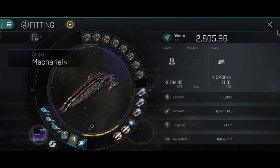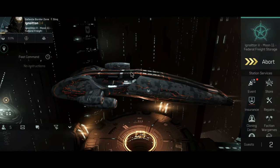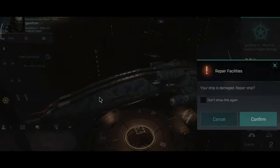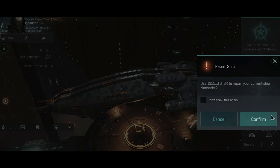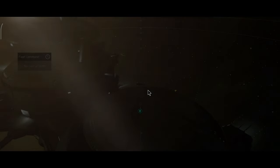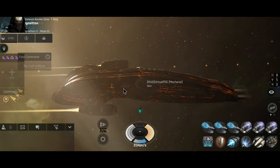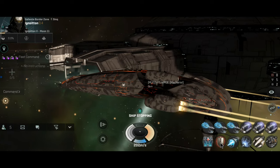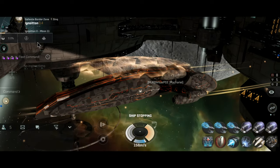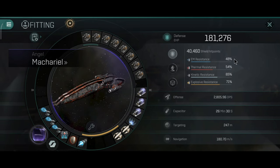I tried to make the ship tanky, but it did not work well — basically I had capacitor issues. The Makariel doesn't have a very good capacitor. Maybe it's good with an armor tank, but in my case, if I were to use a tank on the Makariel, then I would do a shield tank. Let me quickly show you the resistance and the DPS. I think nothing has changed from the previous Makariel video, but just to make sure.